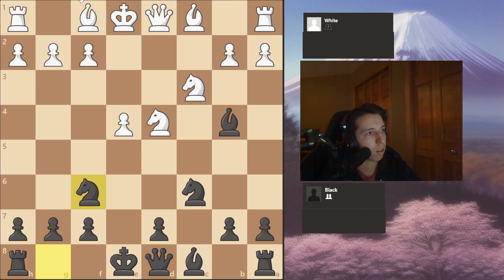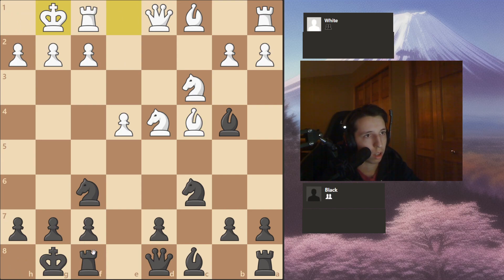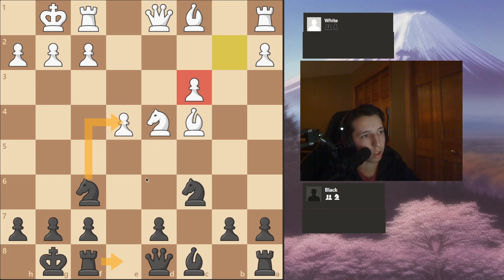If the Knight just stays in the center, like Bishop C4, for example, just castle. After castles, Bishop takes C3, takes, and it's an isolated C-pawn — you're going to put pressure on the e-pawn. This Knight may seem strong, but after you put pressure on the e-pawn, maybe get it in D5, you can play for A6, B5, and put your Bishop on B7. Very interesting position.